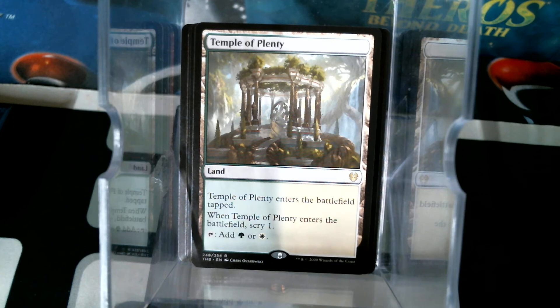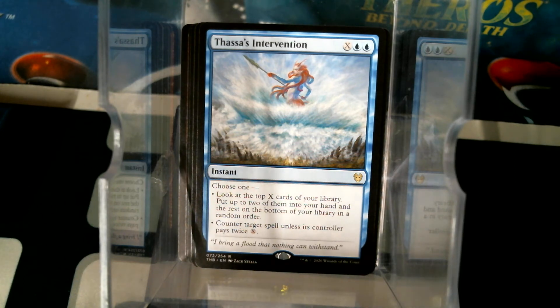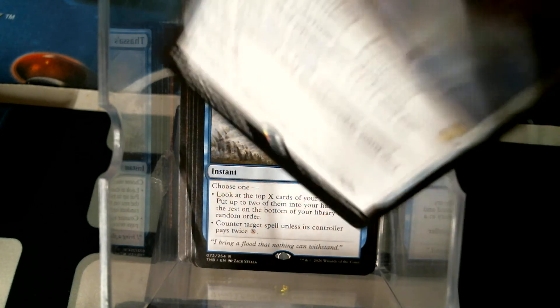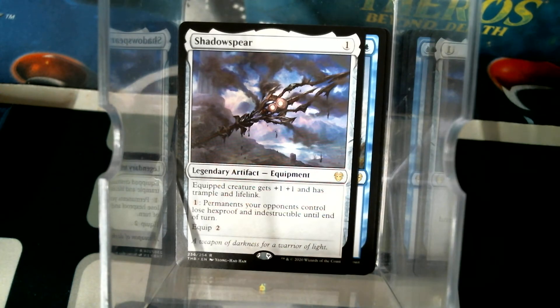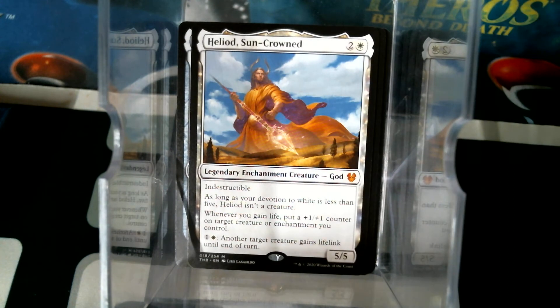Trying to roll through this kind of quick. Fassa's Intervention - what does that one do? Put two of them in your hand and the rest on the bottom. So if X equals 2, you just kind of don't draw - you don't trigger on things that draw, I guess. Shadowspear - that's living the dream right there. Equipment you never have to equip.